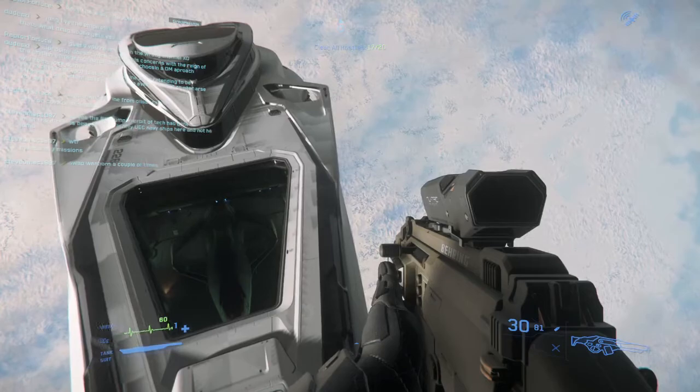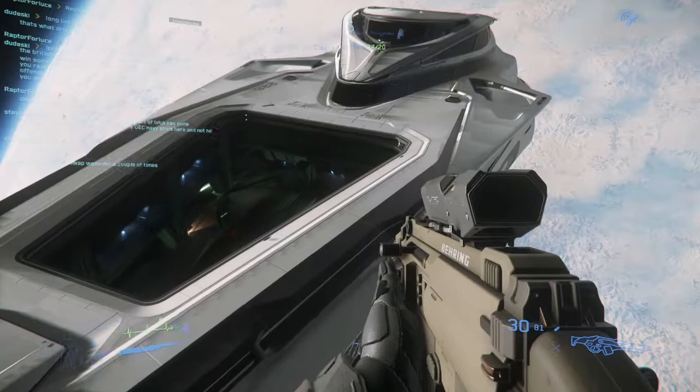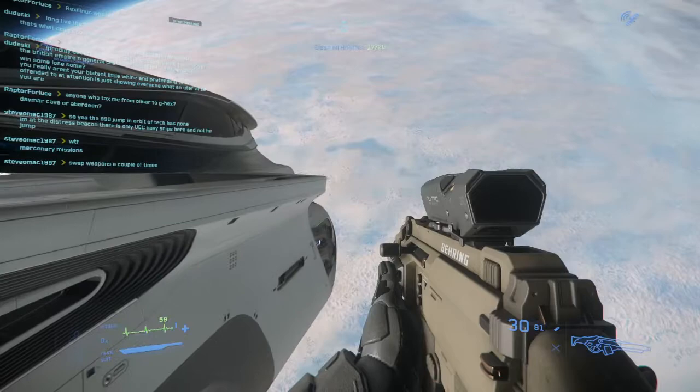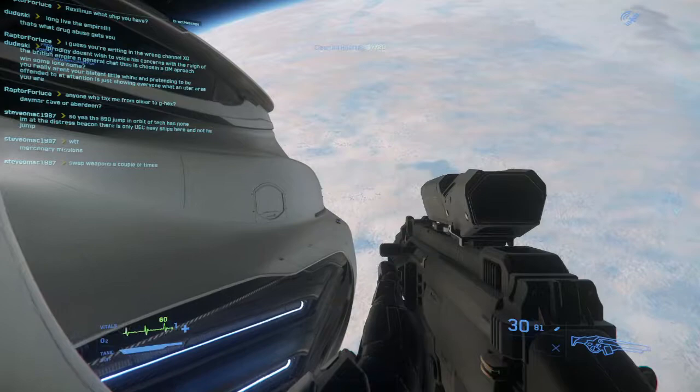Now we've cleared those up, we'll head along to the side of the ship and go in through the side entrance — the airlock here. Now there are a few bonus objectives on this. One of them is that you personally don't kill any of the good guys, the friendly guards inside.